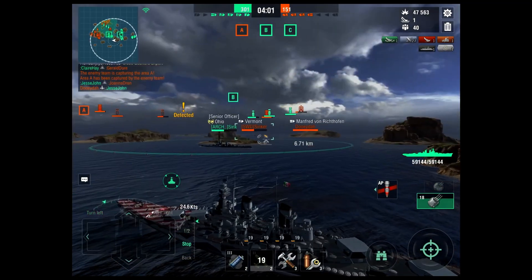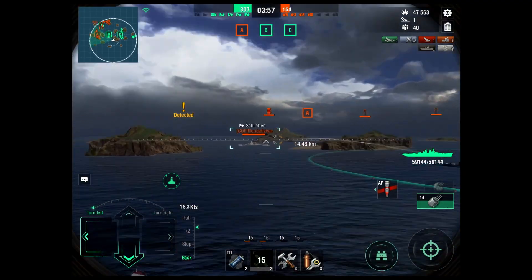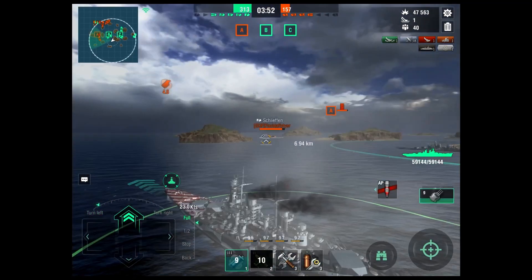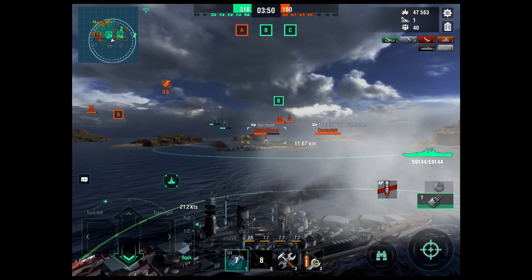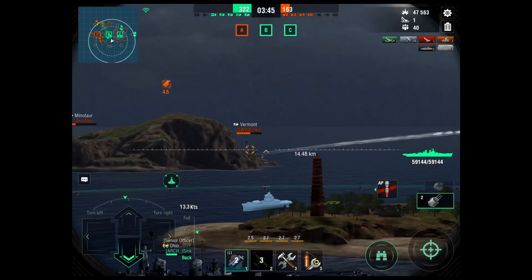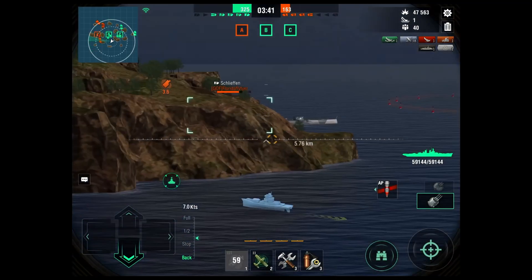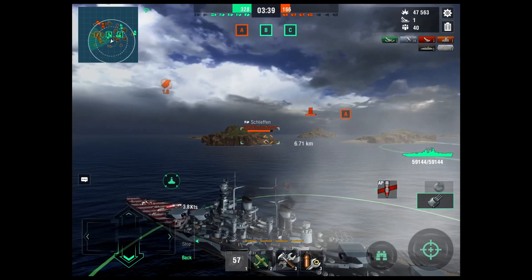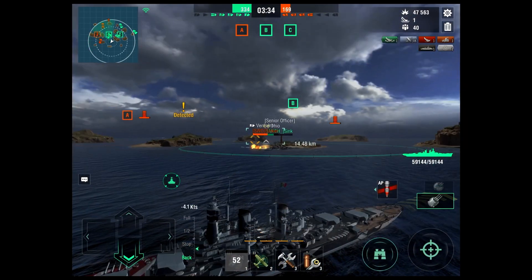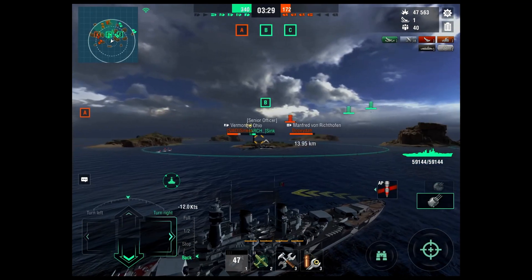I love this ship, it's so good. Is it Richthofen hiding over there? Schlieffen's pushing around — I'm gonna pop smoke now because I really don't want to get auto-secondaried by Schlieffen by accident. Schlieffen's going behind the island — definitely keep going past the island so I don't have a shot at him yet. I don't know if I'm going to be able to get a shot at Vermont — looks like he's hugging that island pretty close.